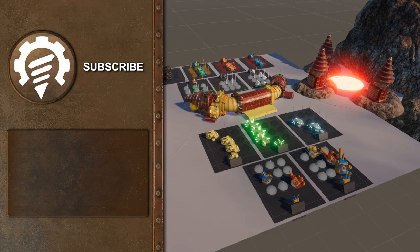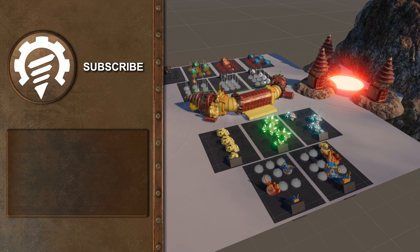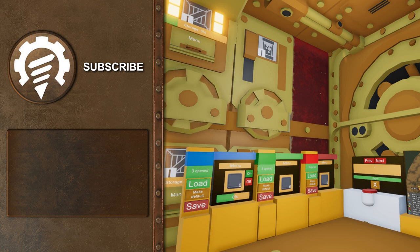That's all for this week's dev diary. Next time we will be adding new ore types and draw ship devices. If you have any questions or ideas let us know in the comments below. Also feel free to sign up for alpha testing — the link is in the description. Thank you for watching and see you next time.